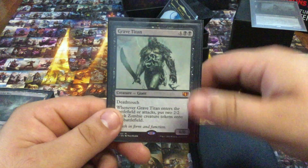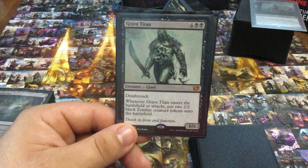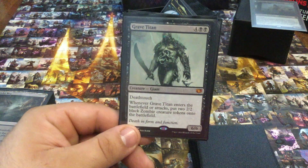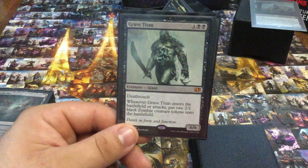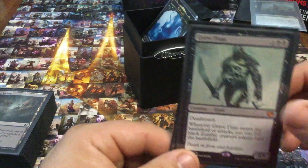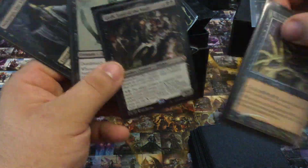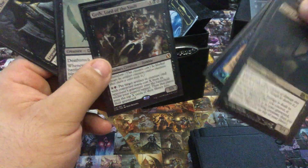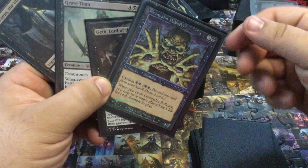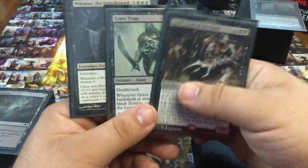Grave Titan — best non-zombie zombie card in the world. I love the fact that it enters the battlefield and triggers, it attacks and triggers. This guy is such an important cog in this machine. And this is my top curve creature-wise. That's one of the things I love about this deck.